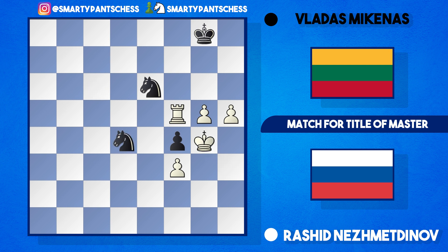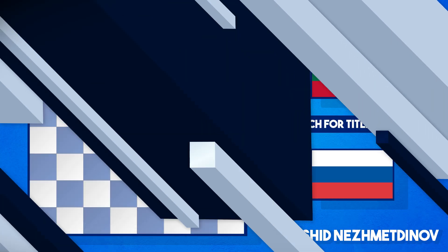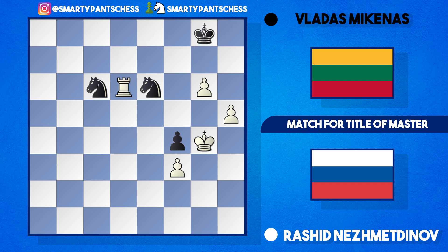Black attacks the rook and pawn simultaneously, but rook d5 attacks the knight, which jumps to c6, and white calmly plays g6. The connected passed pawns are ridiculously strong. King g7, Nezhmetov plays rook d7 check, the king went to h6 — it's forced backward again — and rook d6 attacks both knights at once. The knight jumps to d8, and now just h6. Black can do nothing — both knights are stunned, mutually protecting each other, and white just marches the two pawns up. Mikenas resigned here.